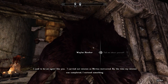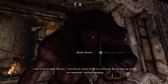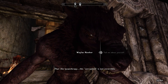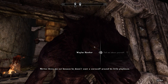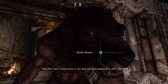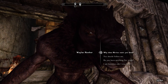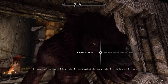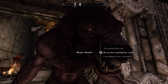Tell me about yourself. I used to be an agent like you. I carried out missions as Nerdius instructed. By the time my mission was complete, I noticed something — lycanthropy. This corruption is not reversible. Nerdius threw me out because he doesn't want a werewolf around his little playhouse. After I settled down in this hole and lived happily ever after... the end. He told me you were a murderer. Why does Nerdius want you dead? Because that's his job — he pays people who work against him, and people who used to work for him.